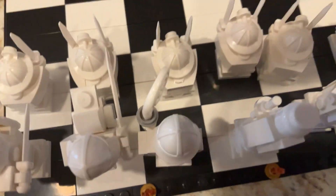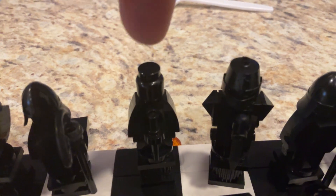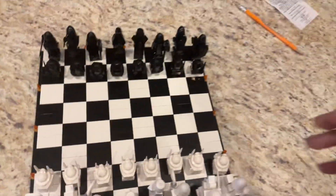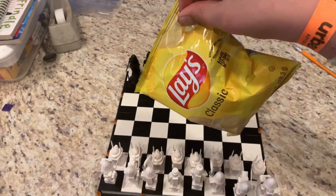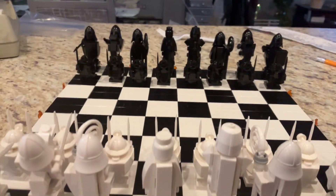We learned about the rook, the knight, the bishop, and the pawns. Now we go to the king and queen. This is the queen because of its circle right there. And this helmet makes him the king of the game. Each player only has one king and one queen, so they must protect their queen and king as much as they can.